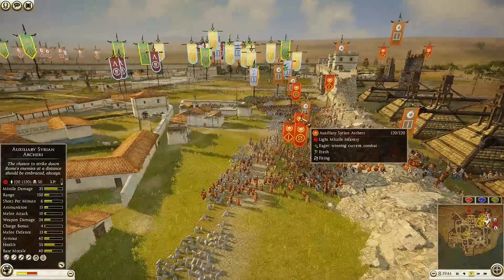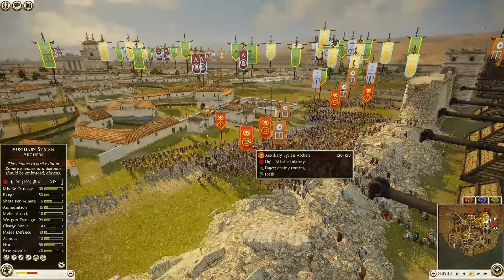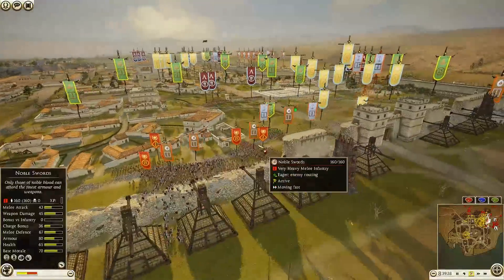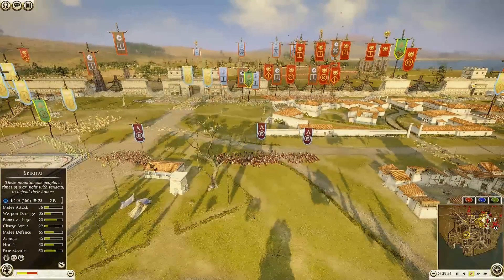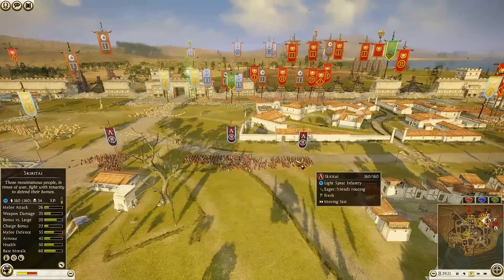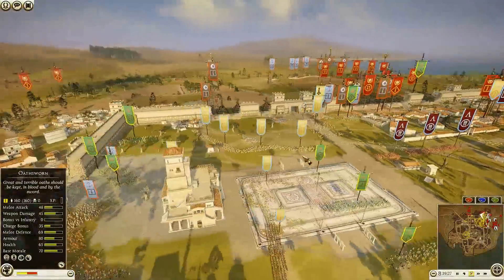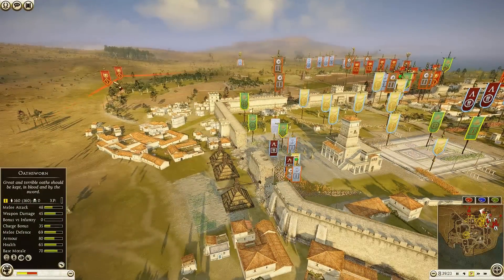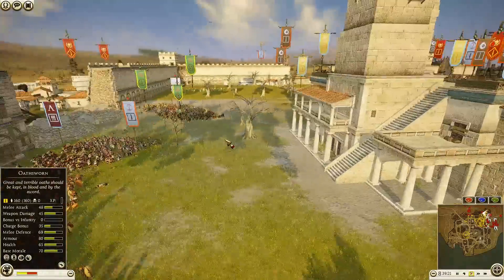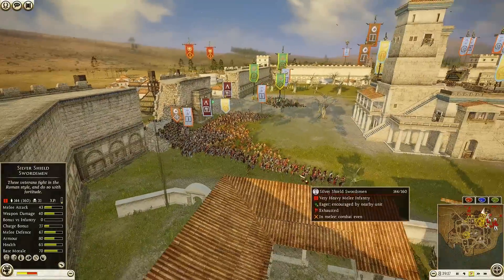A Celtic Bowman is down to 17 men with only 14 kills — getting absolutely skewered. Syrian Archers on this side are doing well: 51 kills, 50 kills, and 41 kills for those archer units. Sparta is starting to fall back slightly. Javelin kill counts at 23, 54, and 36 — not too bad at all. But this attack on this side is proving to be rather difficult for the attacking force so far.